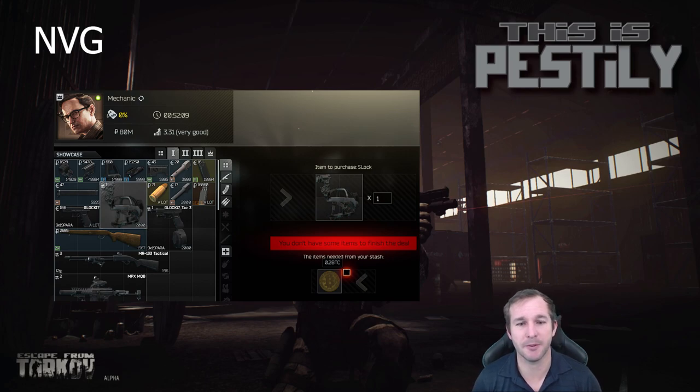The next one actually kind of surprised me. If you're after an NVG, the cheapest way of purchasing one is actually using a Bitcoin. A Bitcoin by itself is worth 100,800 rubles, or you can trade it for $842. If you're looking to buy this head mount, you're looking to spend $1,553. But if you just trade it for a Bitcoin, it's actually considerably cheaper. Even if you buy it through Skia, you're looking at around 120,000 rubles, and you can always sell the Bitcoin for 100,000 — so it's cheaper to get an NVG via this method.